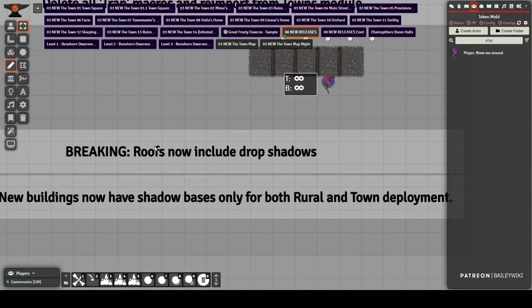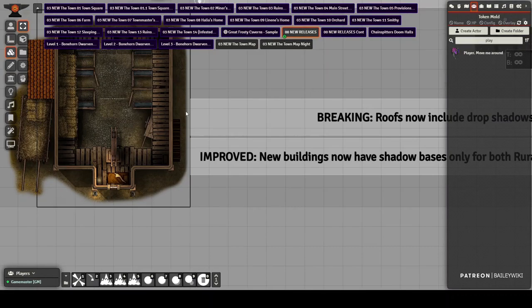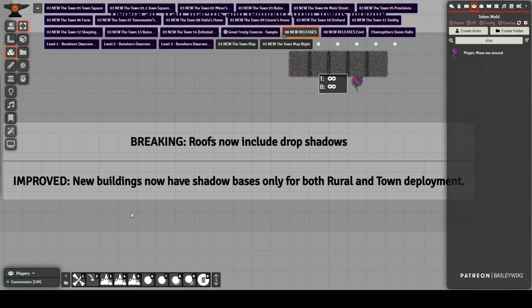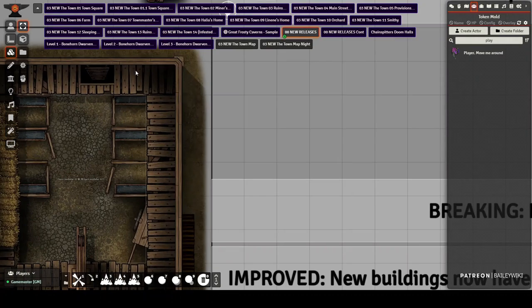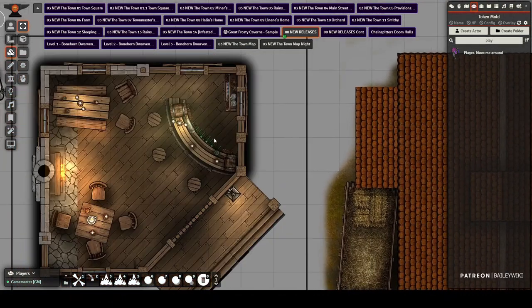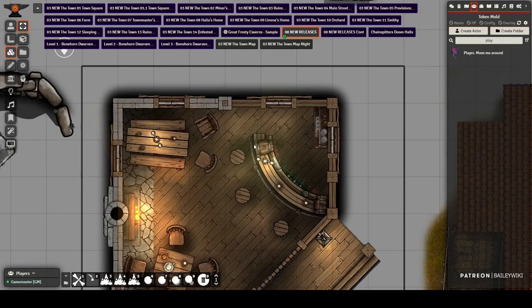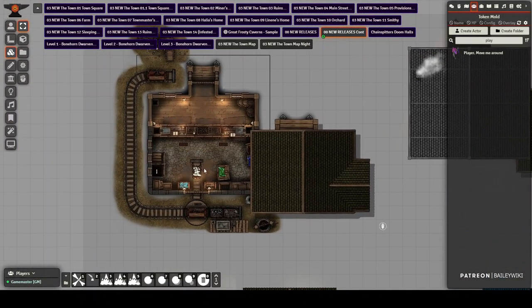I also upgraded the roofs — instead of needing the Token Magic Effect module to add a drop shadow, I've included drop shadows built directly into all my roofs. You'll see this going forward. There's a drop shadow that helps make the roof look more three-dimensional. Also, buildings are moving away from having ground and earth bordering them. The new style is just a shadow, so you can deploy a building prefab onto any terrain — cobblestone for a city or grass or ground — and it fits in whatever environment you want.